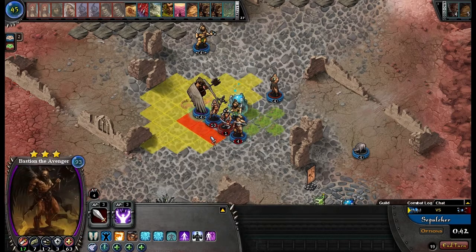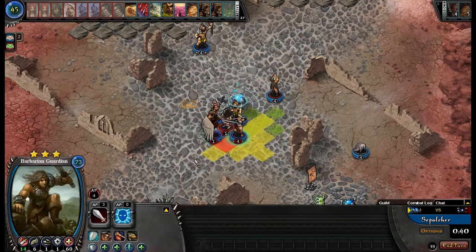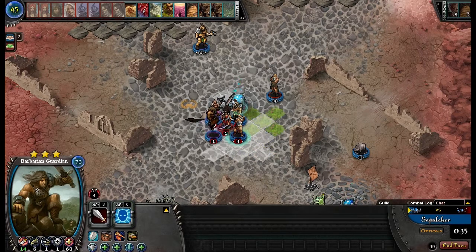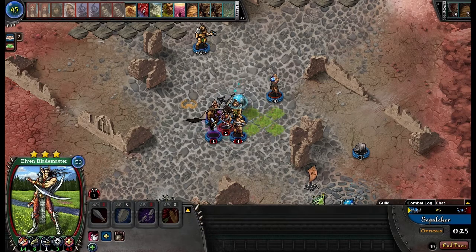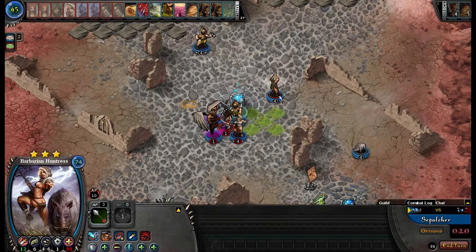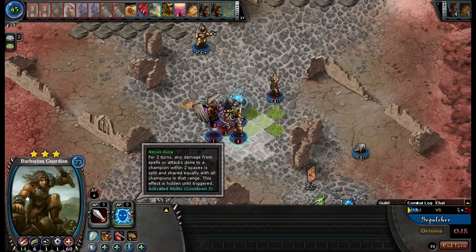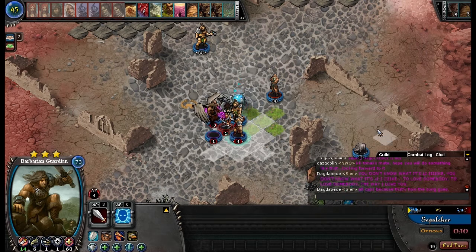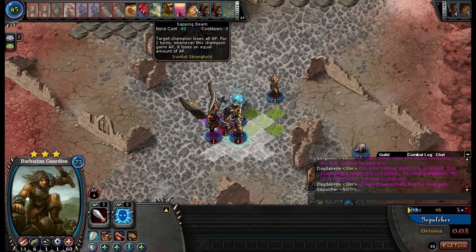I'll Nexus Aura right here. Why won't you do it? You won't Nexus Aura? That's very strange. He refuses to Nexus Aura. Perhaps I am disconnected — let's check. No, I'm not. Well, I'm gonna go ahead and Sapping Beam then. I'm fine with spending that Nora.